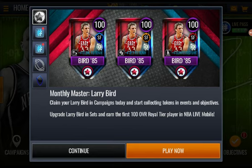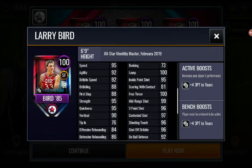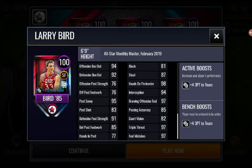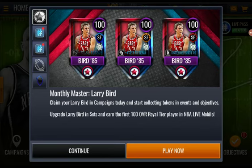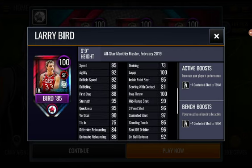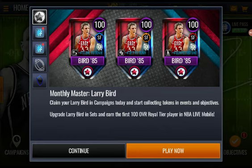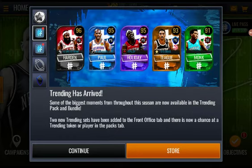Pretty nice card, I must say — awesome card art for every single one of these. There's a lockdown version and a sharpshooter version. The stats are still the same but the boosts are different — the lockdown is plus four steal to the team, this sharpshooter one is plus four three-pointer to the team. There's also a street version that gives plus four contested shot to the team. The stats are pretty much going to be the same for every single one of these players.